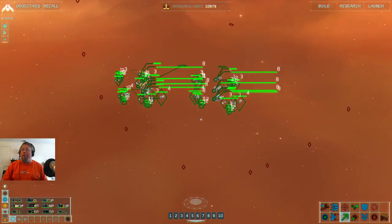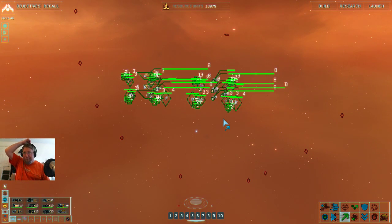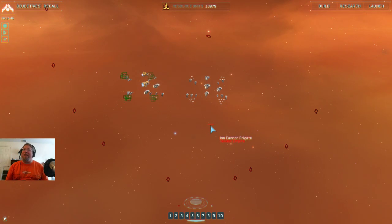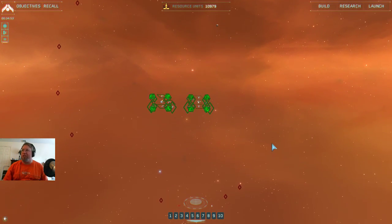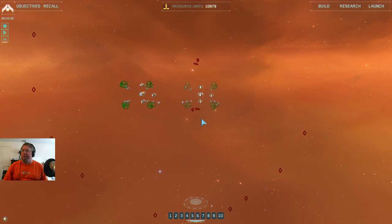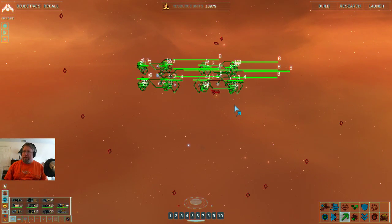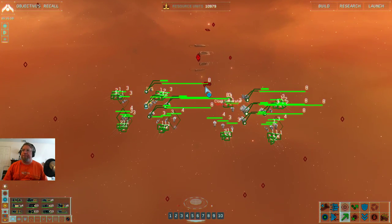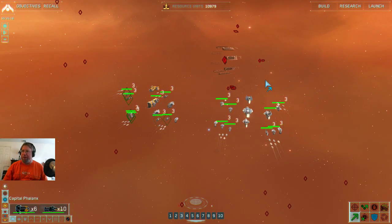Basically, only enemy destroyers and above — so destroyers, carriers, and heavy cruisers — do you get resources for, which I find fascinating. They went in and specifically put in a bunch of hard constraints so you cannot cheese this mission. We should easily have enough to take care of anything we face: cloak generators, a heavy cruiser, maybe two heavy cruisers, a bunch of destroyers, and a bunch of ion cannon frigates.